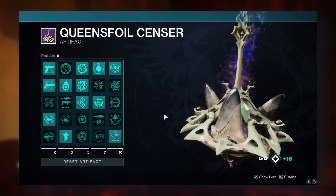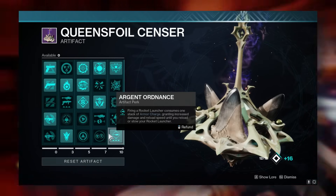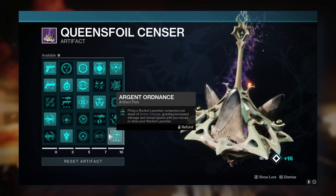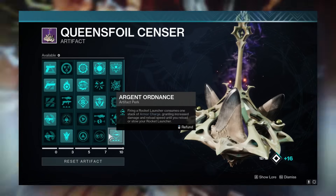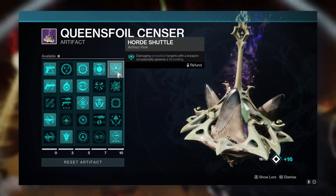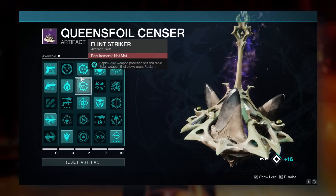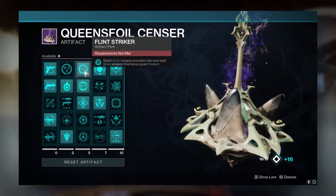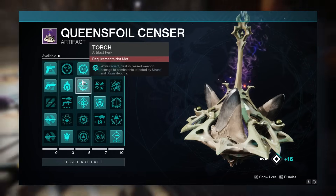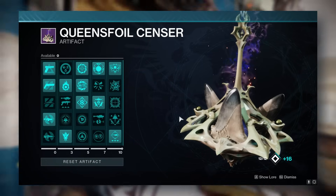For the seasonal artifact, it doesn't affect this build too significantly. Argent Ordinance is definitely something you want — this is another reason to have times-four armor charges, to get more instances of it. With Surrounded, surges, debuffs, Wolfpack, and Argent Ordinance all active, your rockets are going to hit for ridiculous damage. Prospector's Shuttle could add a little extra damage via threadlings on an unraveled target. Flint Striker, Torch, and Kindling Trigger are also useful since we're using a solar weapon in the energy slot.